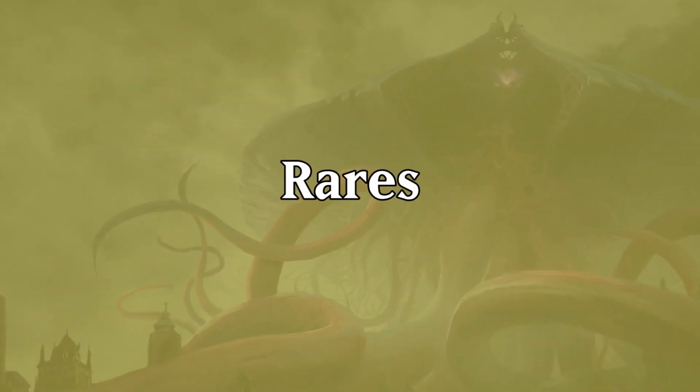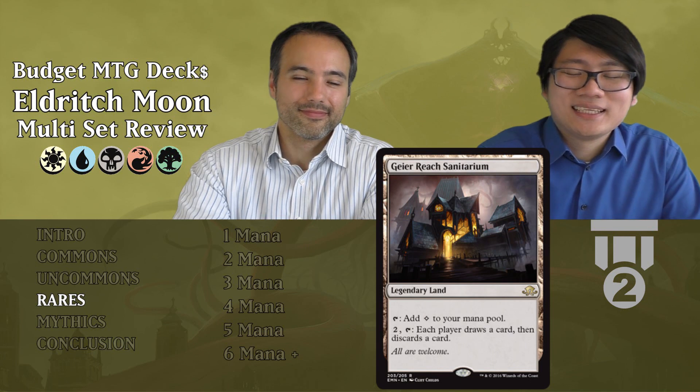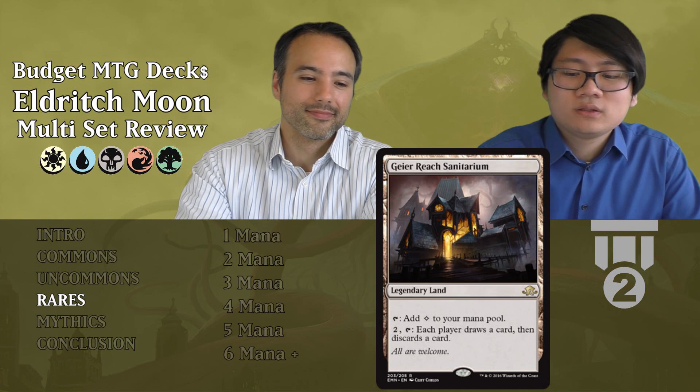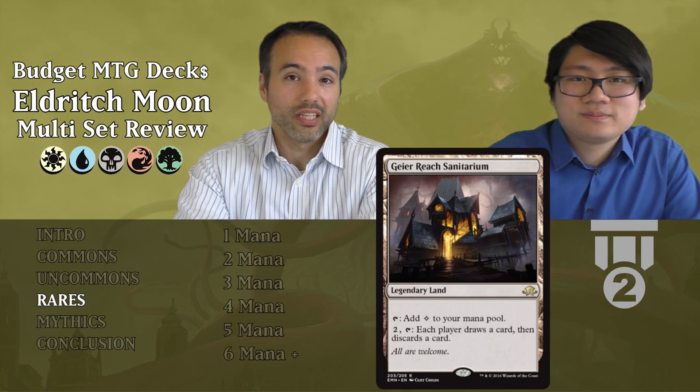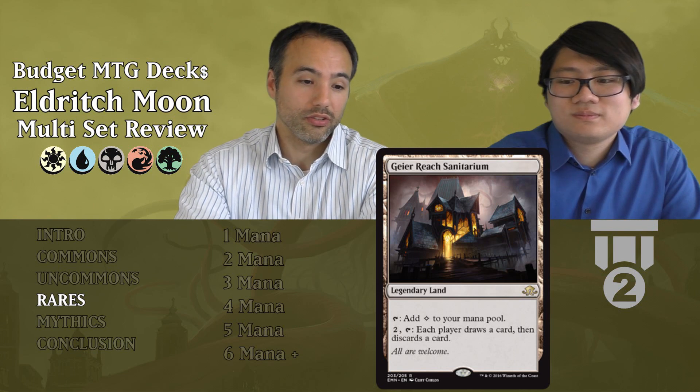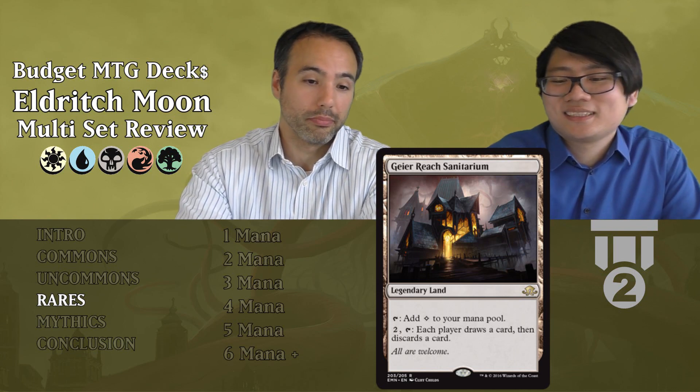Moving to the rares. The first rare is Geier Reach Sanitarium — a colorless legendary land. You can tap it for colorless mana, or pay two mana and tap it so each player draws a card and then discards a card. It's really nice for enabling madness and digging deeper. Always play it — Tier 2. It's a land, it's colorless, so it fits in any deck. The loot effect is strong because you get to choose when you use it.